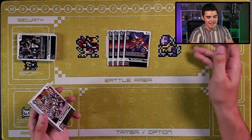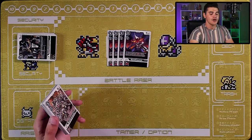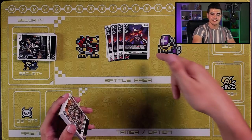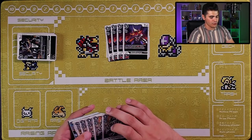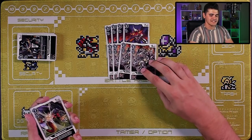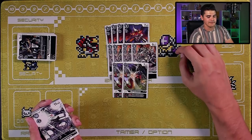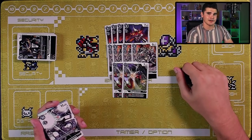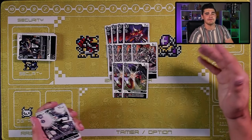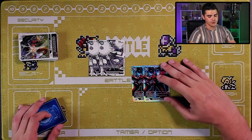Level fives: four copies of MetalGreymon — 7000 DP, six cost to play, three to evolve, with a when-digivolving effect to give one of your Digimon blocker until end of your opponent's next turn, which you can assign to itself. Four copies of Metal Tyrannomon — 9000 DP, three cost to evolve vanilla. And two copies of Mega Gargomon — 7000 DP, seven cost to play, three to evolve, with blocker as an inheritable so any level six you want can gain blocker. Really useful for building and maintaining defensive walls.